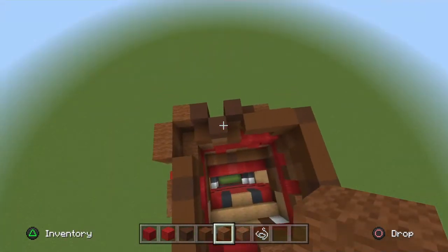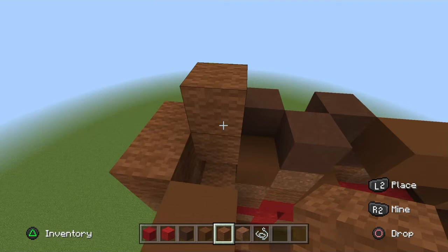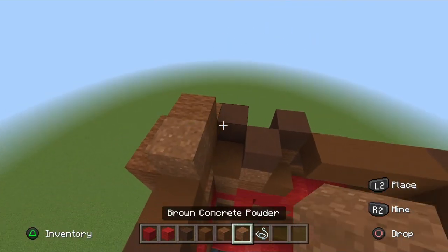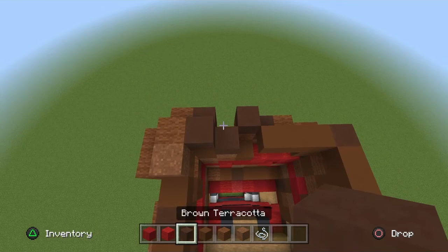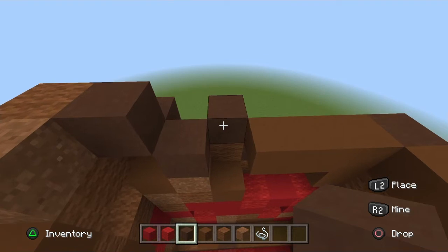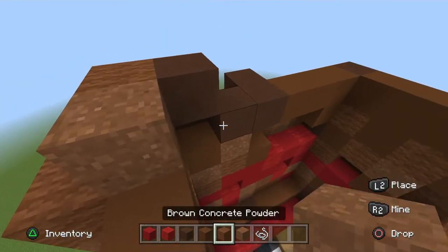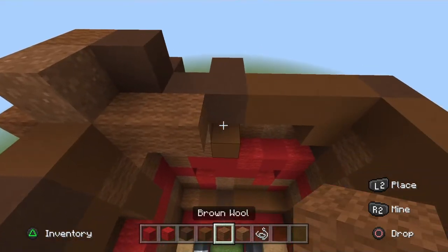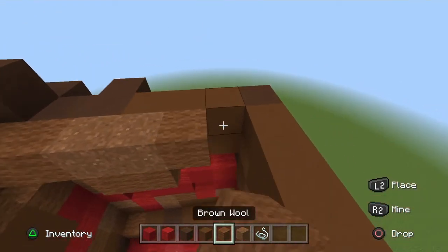Moving on to the top of his head: starting at the back left corner, place a brown wool popped out, brown powder popped out underneath it, and to the right of that brown wool a brown terracotta popped out. Going left to right from each row: one brown terracotta in that corner. Next row: two brown wool, two placement blocks underneath, two brown powder, two brown wool.